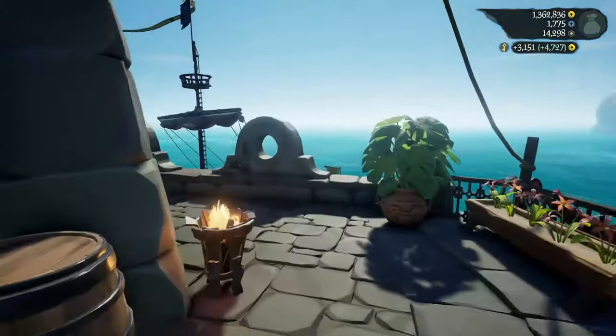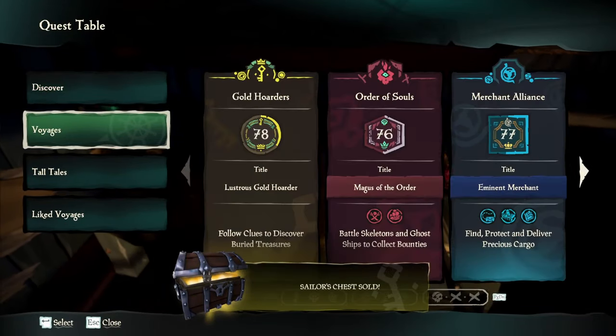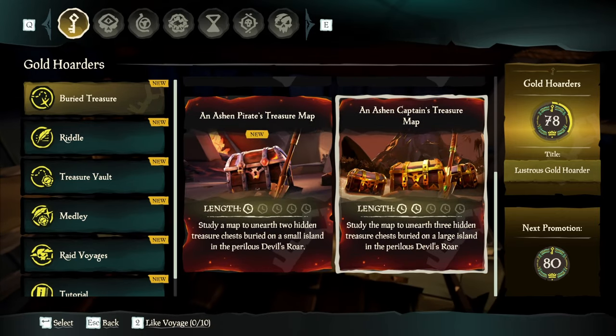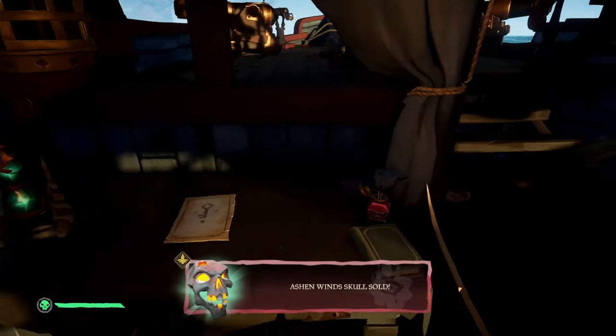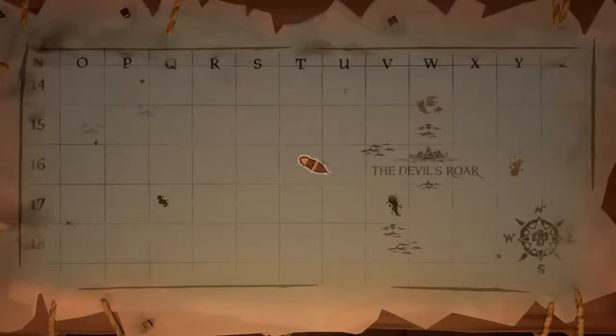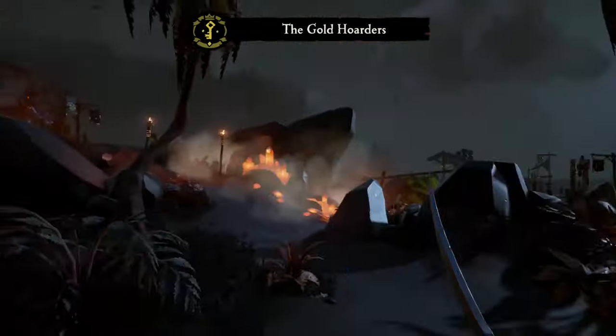After you reach grade 5, what you're going to want to do is sell everything you currently have and go to your quest table. Select Voyages, Gold Hoarders, and Buried Treasure. Scroll down until you see an Ashen Pirates treasure map. Select this voyage and it will take you to the Devil's Roost. From where you spawn, sail right to Morrow's Peak and go to the gold hoarder tent. Claim your emissary voyage.